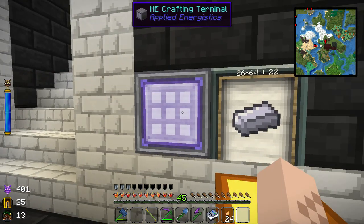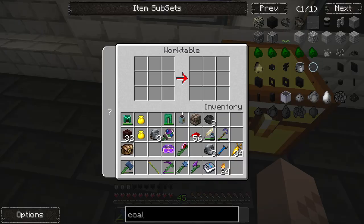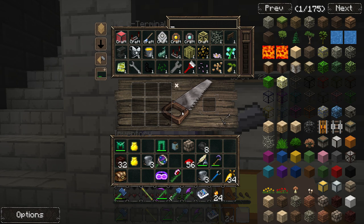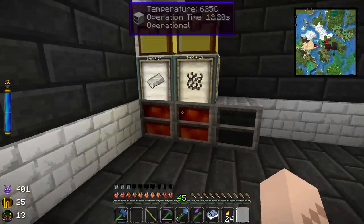I've extended my ME network down here to make things easy. One quirky thing is you have to build the RotaryCraft work table to craft a lot of the items in this mod — they did that specifically so you couldn't easily craft things with the ME crafting terminal. Some things you can craft there, others you can't. It's a little funky.